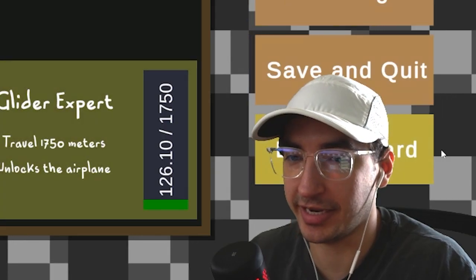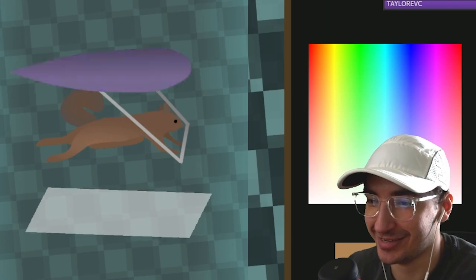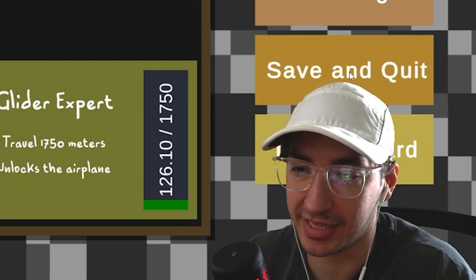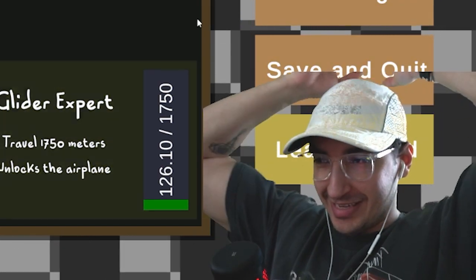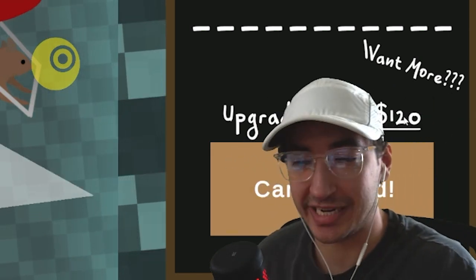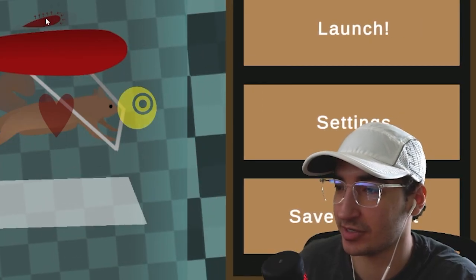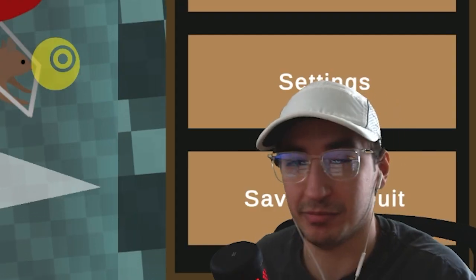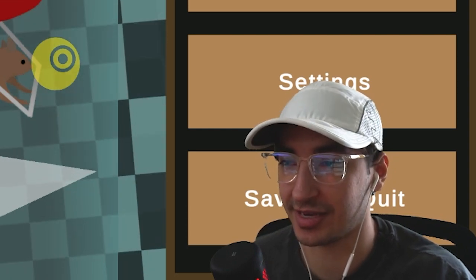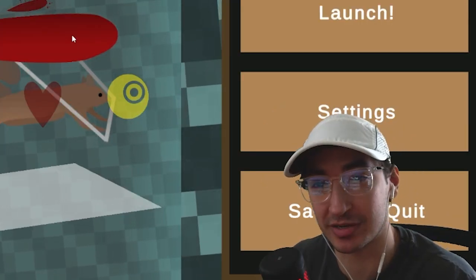I felt like I wasn't doing anything — I was pressing WASD and it wasn't doing much. This is so dumb. I need to travel 1,750 to get the airplane, but pressing WASD does not do anything. I could be doing something wrong, but I feel like it doesn't change anything. I don't have enough cash — the next upgrade costs 120, and I had high hopes for this game. We're at 41 bucks right now and this just seems too hard to upgrade, too monotonous. So I think this is as far as I'm willing to give this game, but it was fun to play even for a short few minutes.